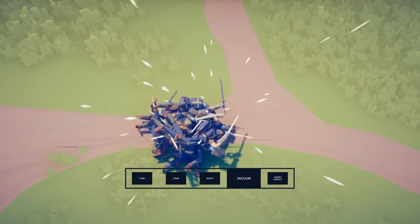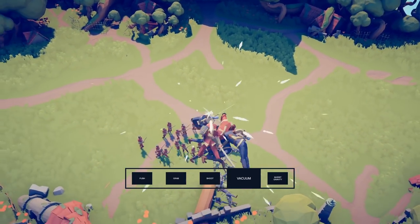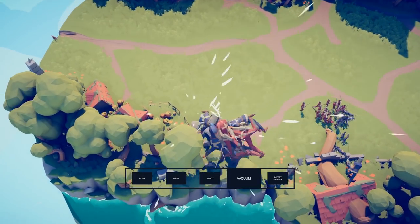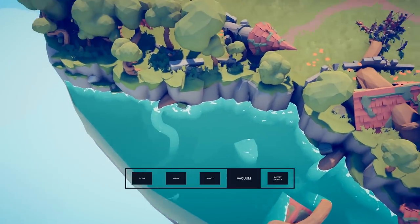I always favor the red team so I'm going to pick up the blue team. You become pretty much your own black hole and as the units die, you can kind of drop them or just drop them off the cliff just like that. Now you have a vacuum power.